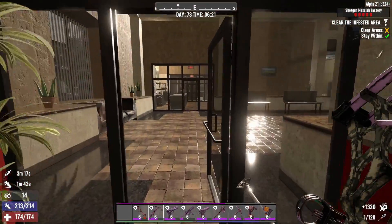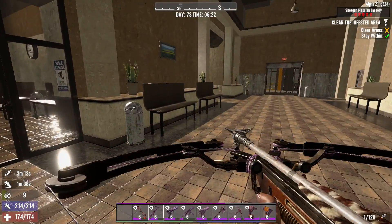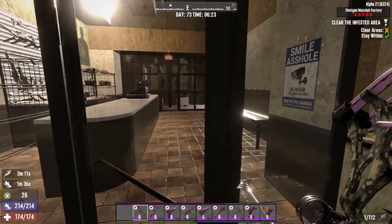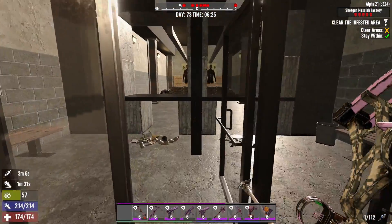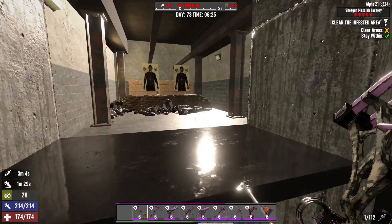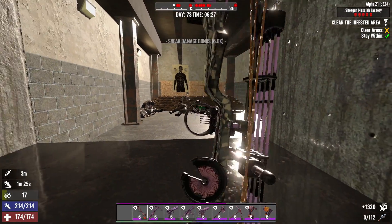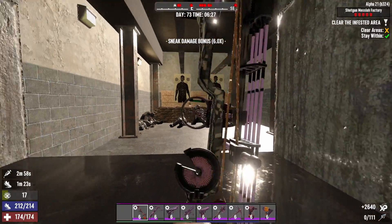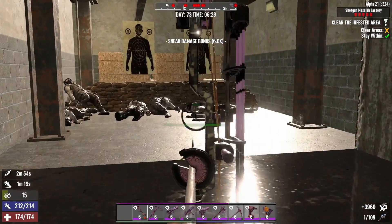Next, move toward this door. There will be additional spawns in this gun range area. Usually there were no zombies spawning in this area before, but now there will be a lot of bikers spawning. You need to clear them because if you ignore them and go upstairs, these zombies will flank you from behind. So clear them now.